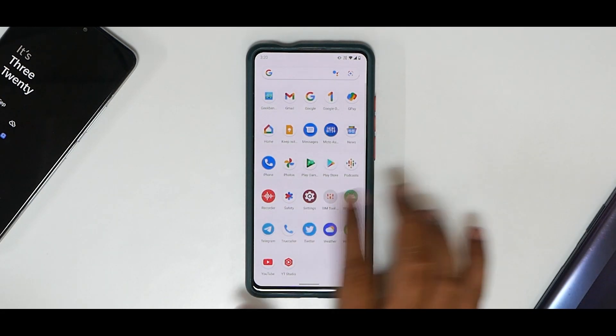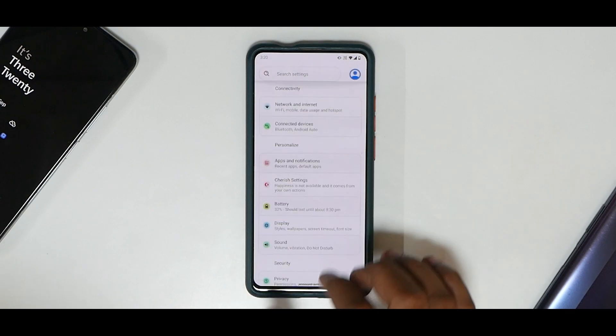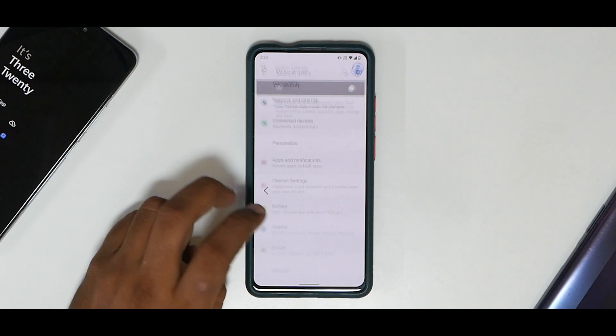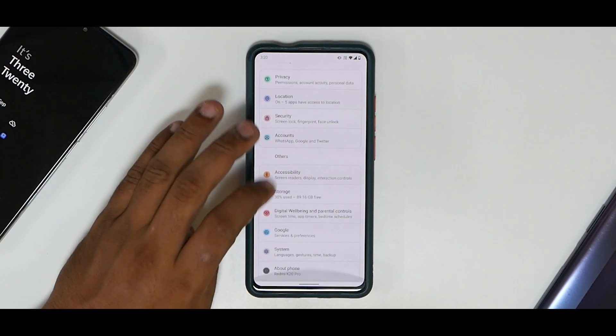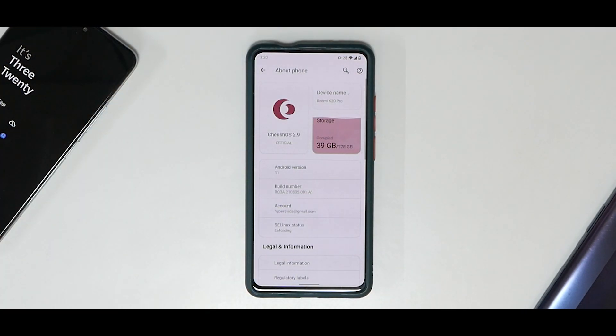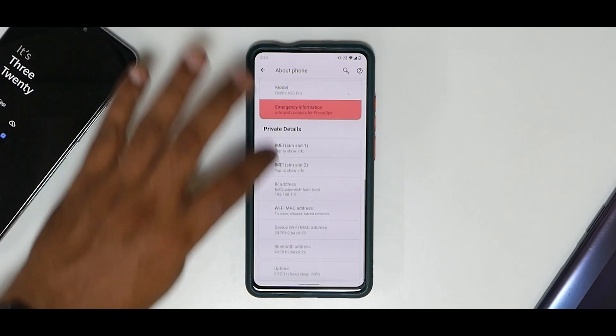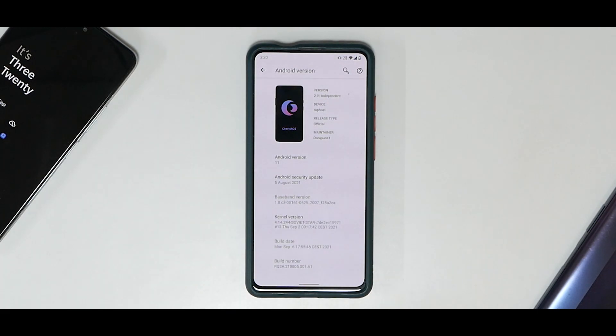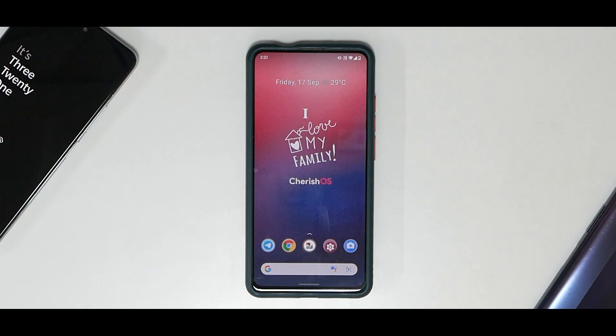Going to Settings — the moment you boot into settings you'll see they're organized in a different way with different-looking icons, which differentiates the ROM. You have multiple users, search settings option. Going to About, it's organized in a neat way. Clicking on the Android version, you can see this is the August 5th security patch — so although this is the latest Cherish OS update, it doesn't have the September security patch; I believe the next update will add it.